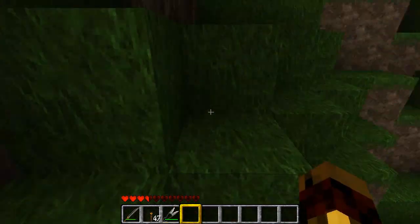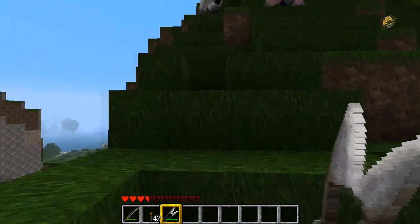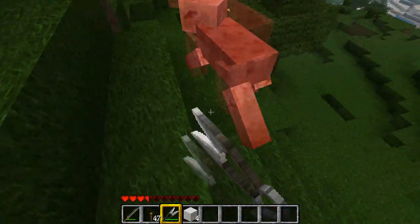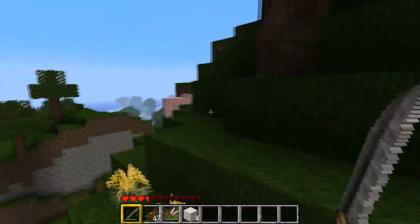So anyways, let's see if I can find this sheep up here. And instead of being a jerk and punching it, all I have to do now is right click — magic — and then punch it. Wow, I got four blocks. Sweet deal.